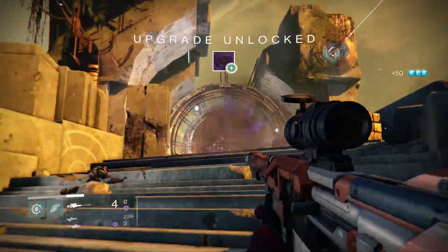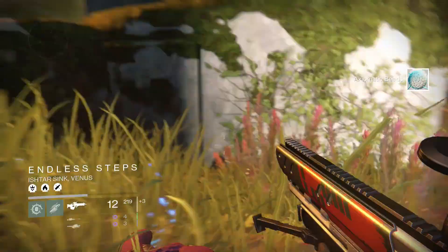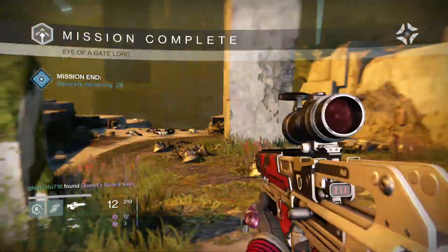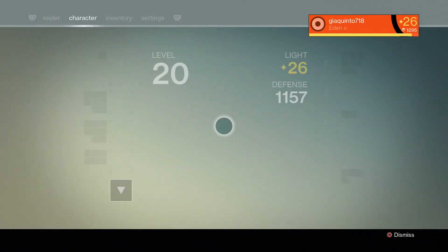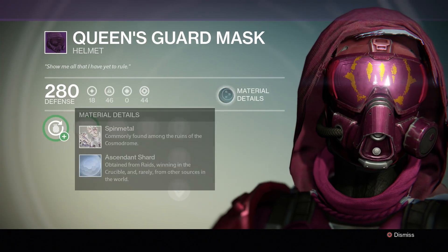Every time you complete a level 24 mission you're guaranteed to get a legendary piece of armor, which is great for casual players who don't have time to farm gear like hardcore players do. It gives them a chance to catch up on light levels and participate in things like the Vault of Glass and higher level strikes.